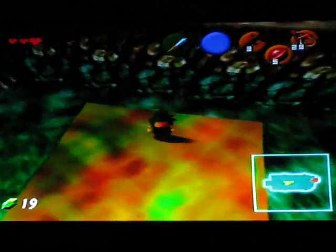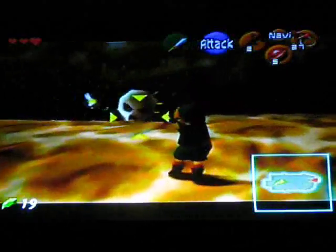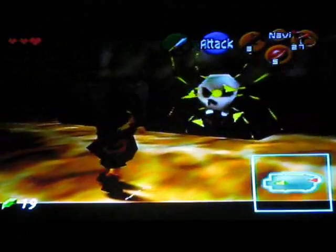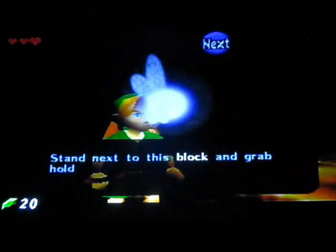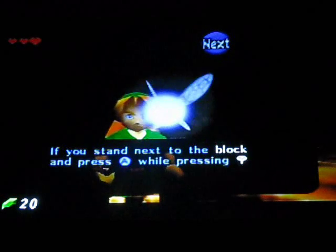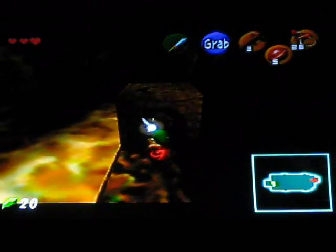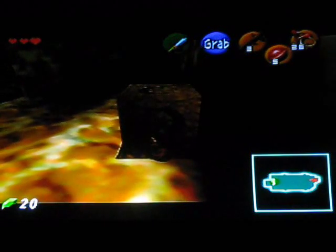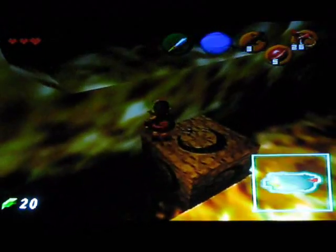Now that big spiky thing won't take off my head whenever I go under it. Whoops, almost fell for that. One... two. Stand next to this block and grab hold of it with A. While holding A you can push or pull it. I can't wait to get through this tutorial dungeon so that Navi will shut up. I think she's cute — or he, it, whatever. But when it doesn't shut up, that's a little problematic.